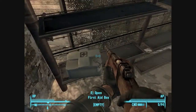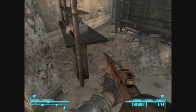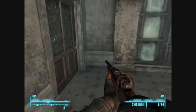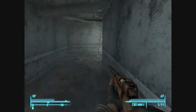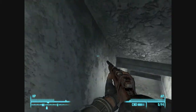Oh, cool. First aid stuff, we'll take all that. Nothing there, nothing in here. Oh, more first aid stuff, take all that. There's a window. What's in this door? Hello? Okay, so that's a doorway back outside.